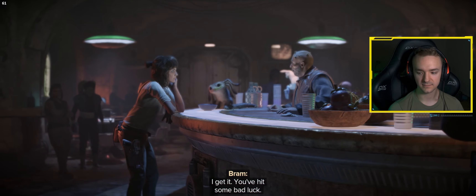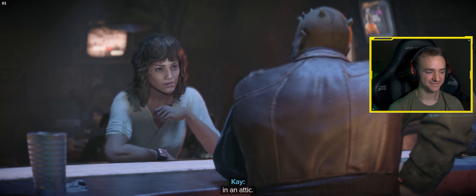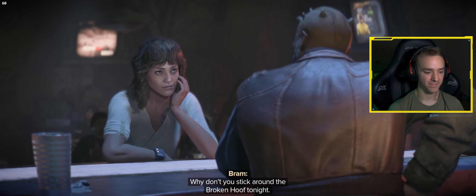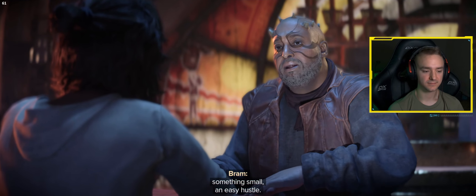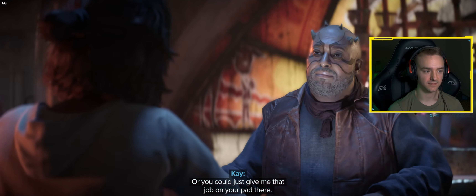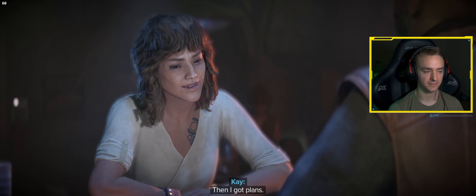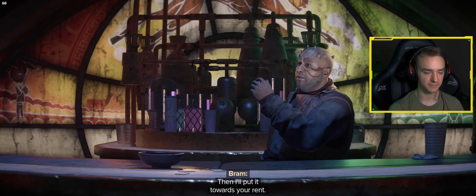You've hit some bad luck. Bad luck? I'm out of marks, I'm broke and I live in an attic. Why don't you stick around the Broken Hoof tonight? Fix yourself some dinner, let me set you up with something small — an easy hustle. Or you could just give me that job on your pad there. Nice try. Then I got plans. Take some credits.